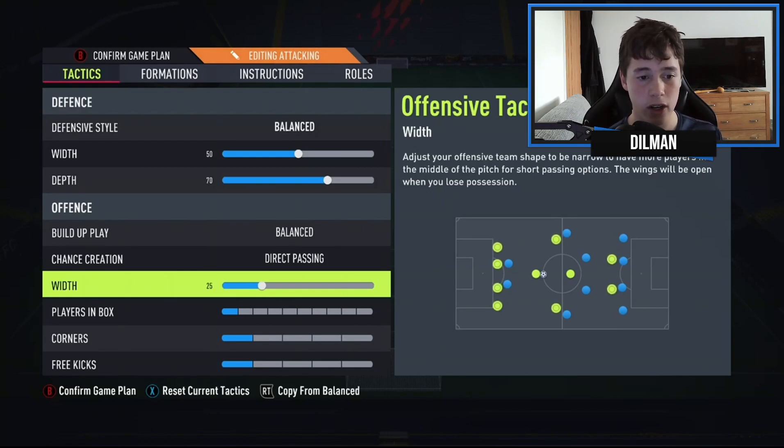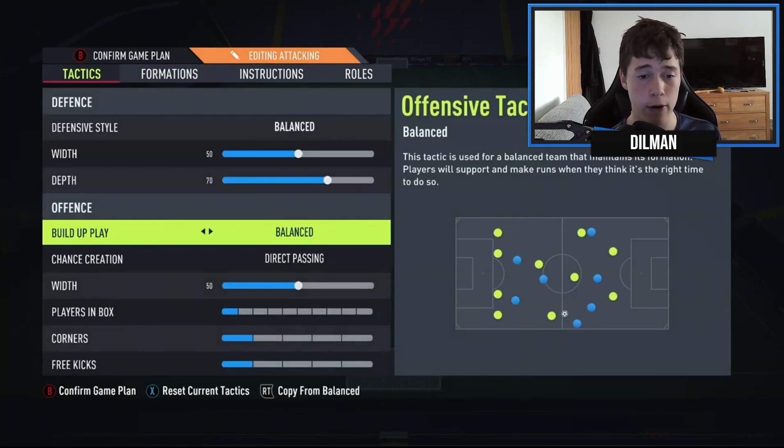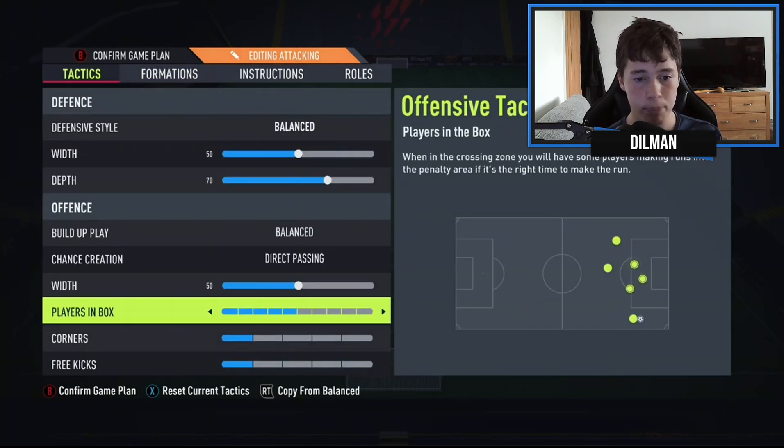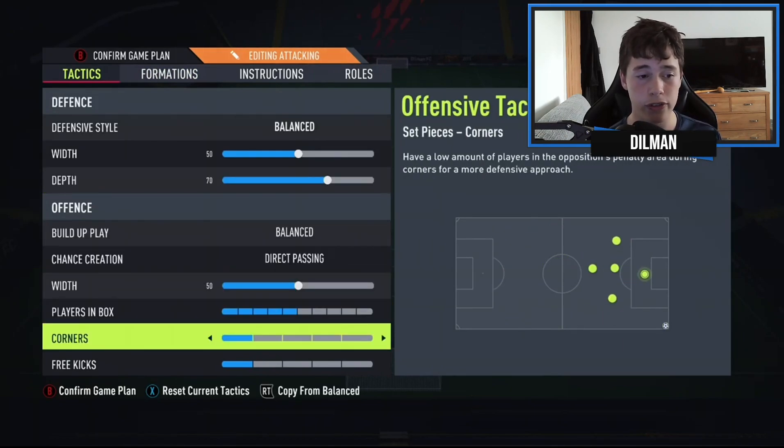Our attacking width is going to be on 50 — not too wide, not too narrow — so your CAMs like Lucas Moura and Federico Chiesa stay in the right positions. Players in the box is set to 5, enabling your striker, three CAMs, and one CDM to get into the box. For corners and free kicks, use 2 and 2 or 3 and 2, whatever suits you best.